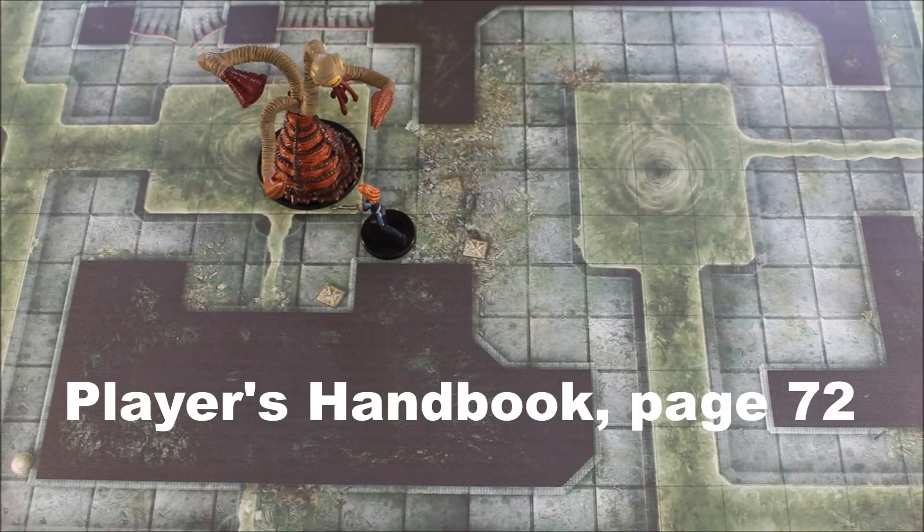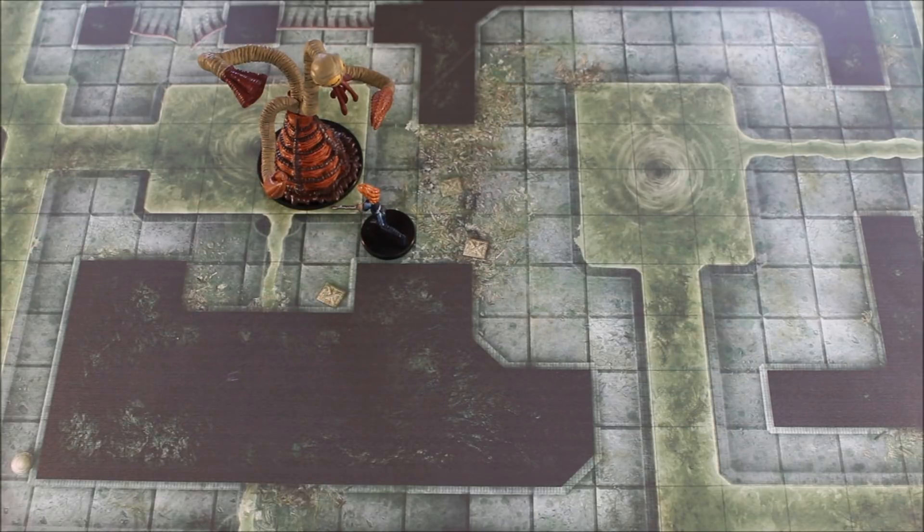See page 72 of the Player's Handbook for details on extra attack. You can pick up the Player's Handbook for Dungeons & Dragons 5e if you don't have a copy from your game store, the Book Depository, or Amazon online. I have included my Amazon affiliate website link below in the description if you want to support my channel.